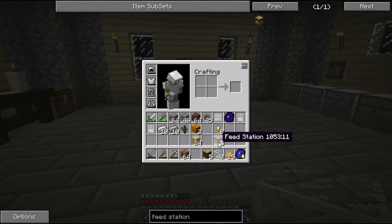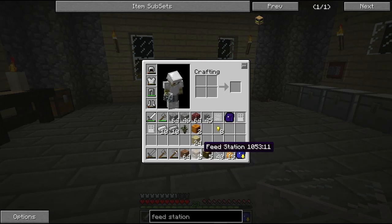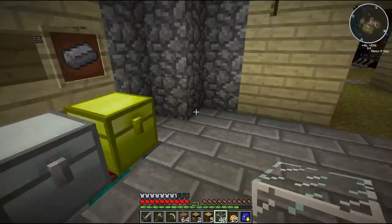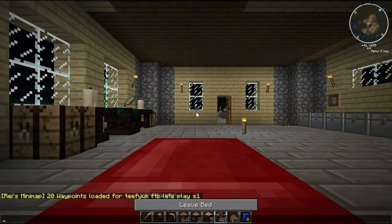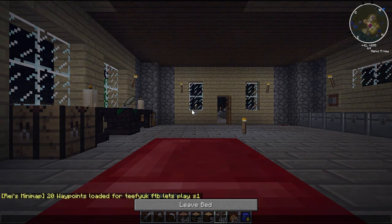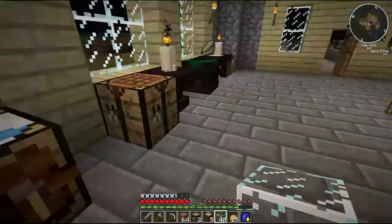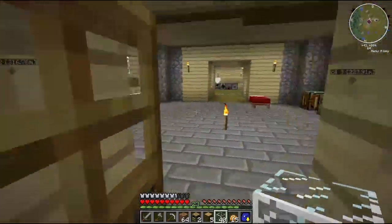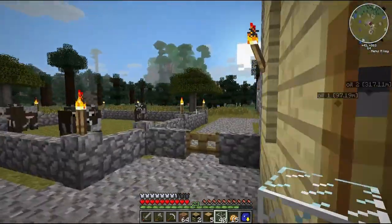These can be used to semi-automatically feed your cattle using seeds or wheat. And in this case I'll be using wheat. And it's going to be dark outside, so let's get some sleep. There you go. I'm just going to head out here now and show you what I've been up to.